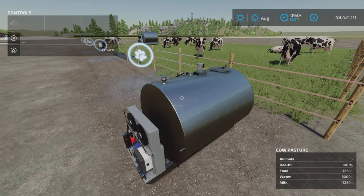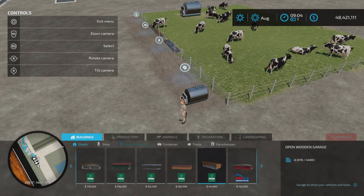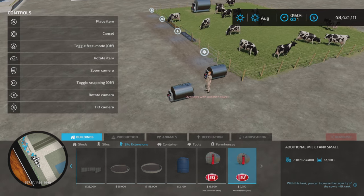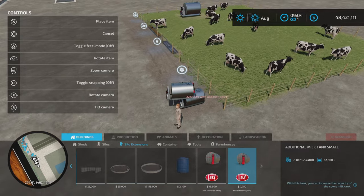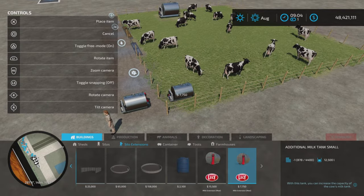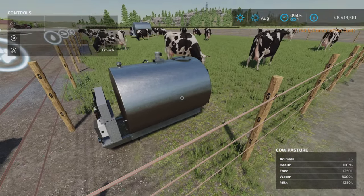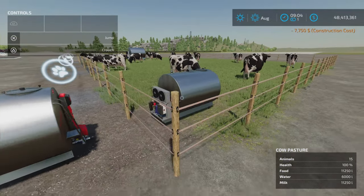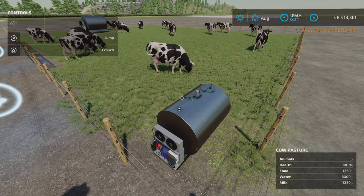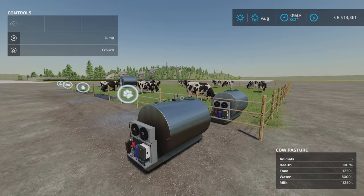They have added a smaller version — this one here, found under Silo Extensions. It's the 750 option, providing a 12,500 liter expansion capacity. Just press triangle and set it down anywhere close to your barn, and it will expand your milk capacity by either 12,500 or 25,000 liters depending on which version you use.